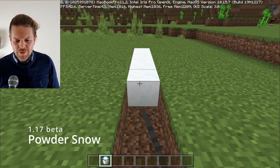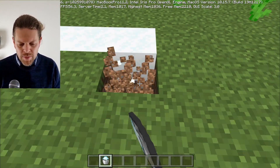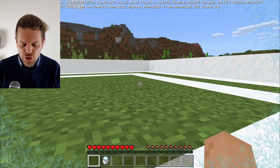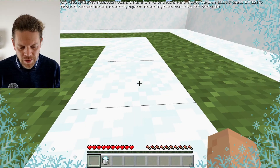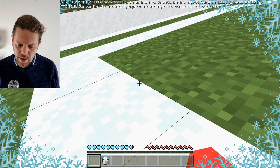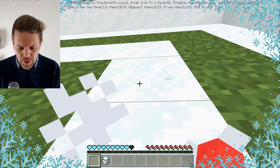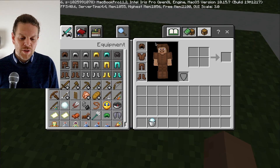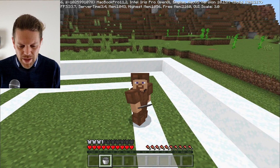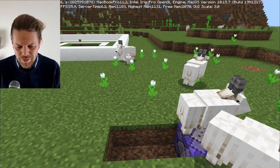Let's take a look at some of these really cool features. First of all, powdered snow, which comes in this awesome ice bucket. It's like a trap block — if you're in there a while, your screen starts to freeze up around the edges and you start to lose health. It's pretty tricky to get out of. One thing you can do to protect yourself is put on some leather armor, and as you can see, dropping in there keeps you totally cozy and warm.